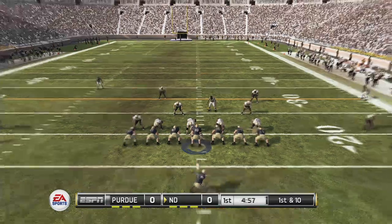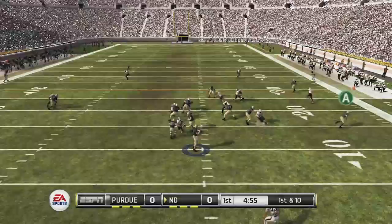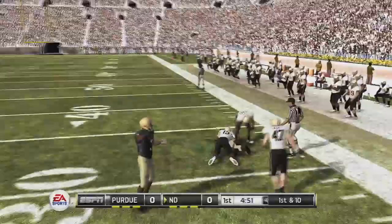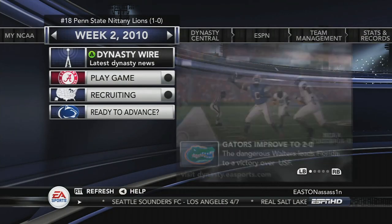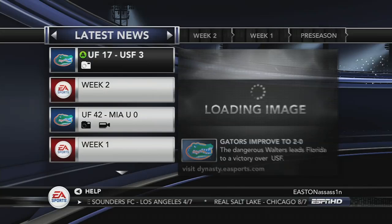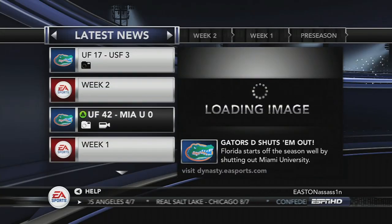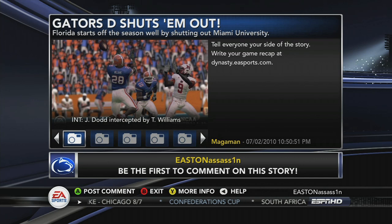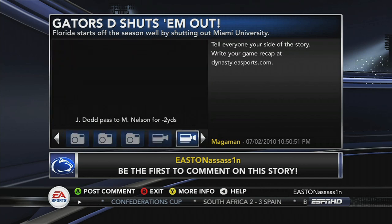Ranked games, rivalry games, and games within your conference do actually play tougher than if you were playing another unranked school, adding a level of depth missing from the past few years. The online Dynasty plays almost identically, save for the welcome addition of the new Dynasty Anywhere. You can now manage your team and recruiting from your computer, as well as create your own news stories to populate the weekly highlights for everyone else involved to read.